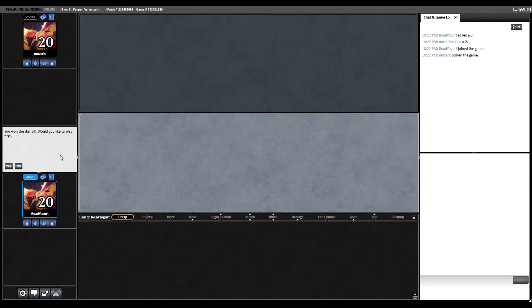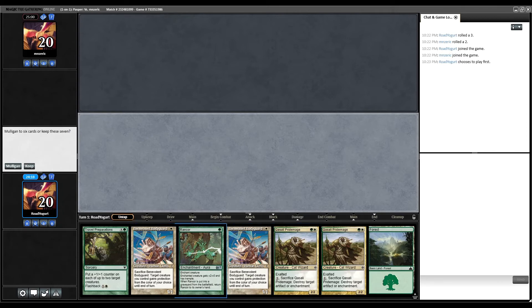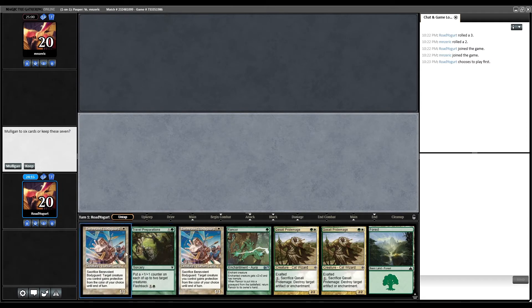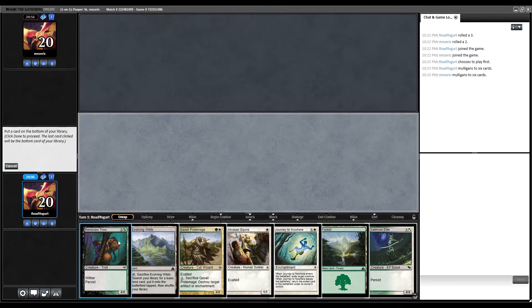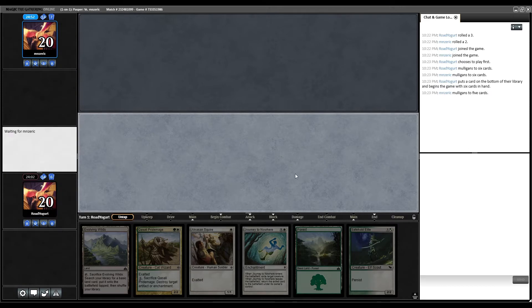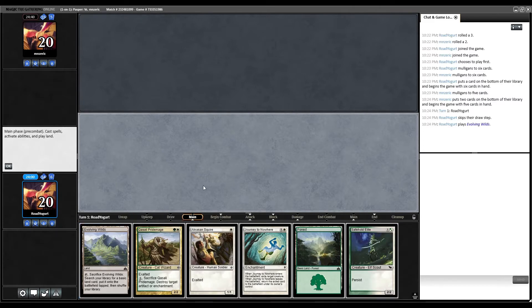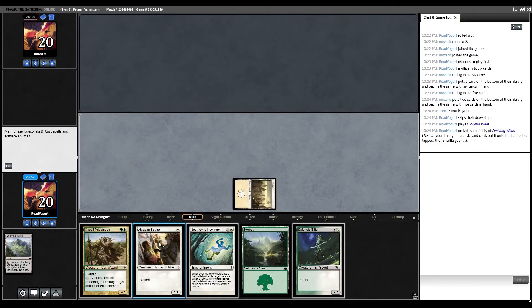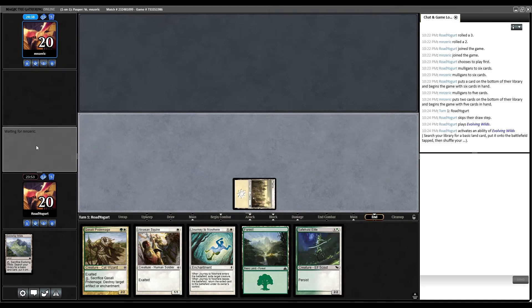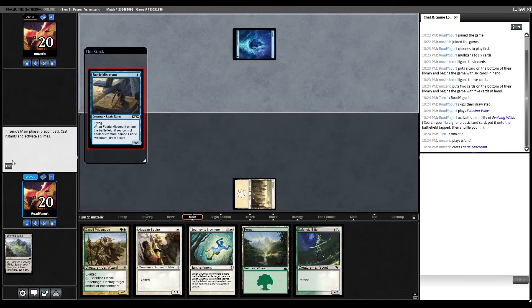Alright, Punting in Pauper with some Selesnya Exalted, and we win the die roll — we play first. One land in our opener, so we mulligan — too risky banking on drawing a white source. Our six-card hand is a little bit slower, but not bad. We'll keep it and put the Trow on the bottom. Opponent mulligans down to five, so that's good for us. We play Evolving Wilds and crack it for a Plains — we'd much rather have an untapped white source to get our Squire out early.